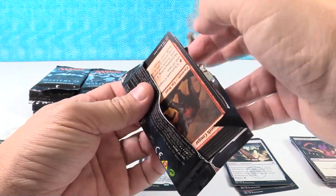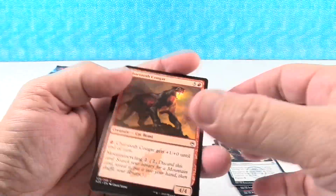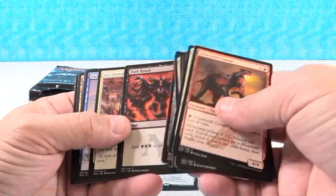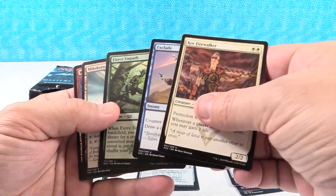Hey, just a thought — there's three Mythics per box, and we're short a Mythic in the last box. That means maybe four Mythics. We could get all four of those things. We could get Jace, Ensnaring Bridge, Chalice, and Vendalken.